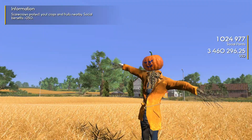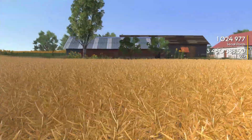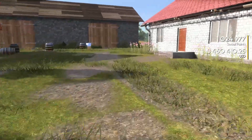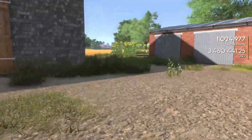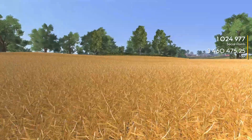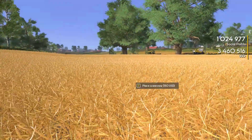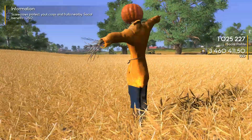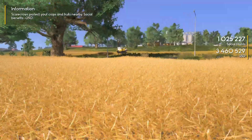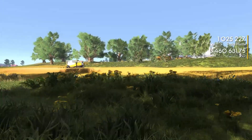I still don't know — social benefits plus 250 — am I getting 250 social points when I put one of those up? I have to check. I thought when it said in the patch notes you get a social benefit, I thought it meant like if you do things around the scarecrows you get more. I have no idea. So you get 250 social points by putting up a scarecrow. Why do we get social points? Maybe because it's a nice decoration, I don't know.